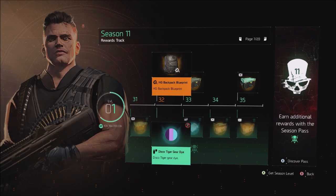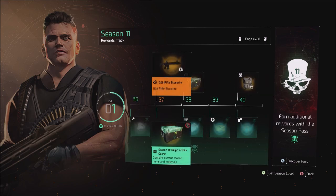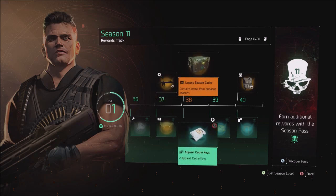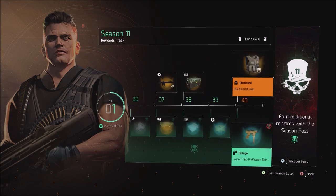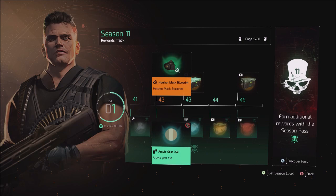The backpack blueprint for the new brand set comes next, then the Season 11 cash at 35, the G20 blueprint at 37. At level 40 you get the Cherished named vest — the named vest for the new brand set — and the Tortuga skin for the SMG-9. At level 45 or so you get the Hotshot mask blueprint, which is the first blueprint you get for the gear sets.